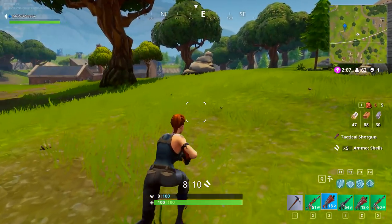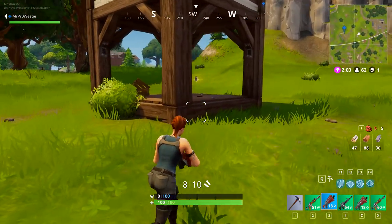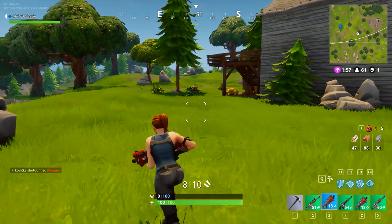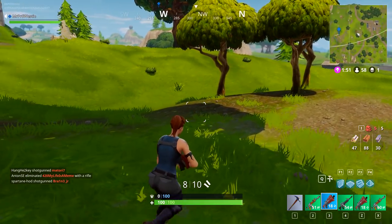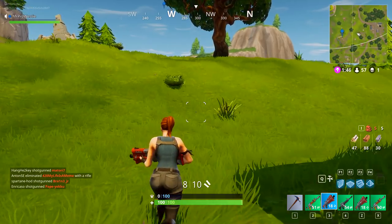Now I've got two shotguns and three assault rifles, and some of the ammo is shared. The rarities go: grey, green, blue, purple, and orange. Orange is the best and grey is the worst. At the moment I've got some decent weapons — I've got green, which is one above grey, and I've got one blue, which is one above green.